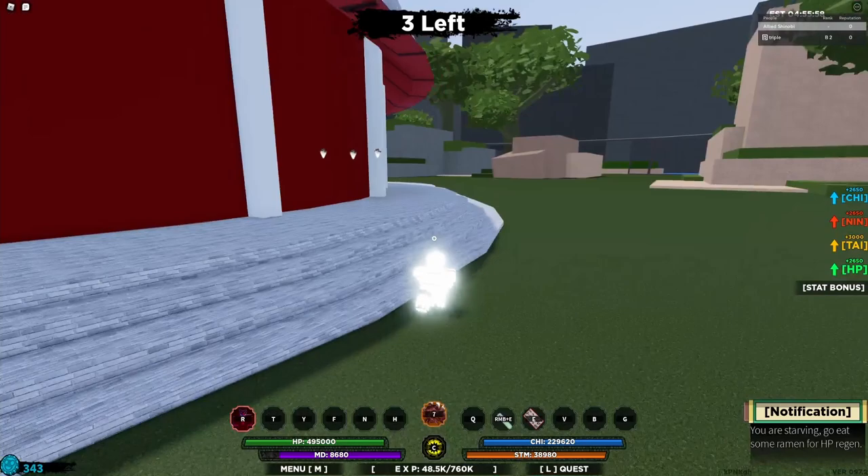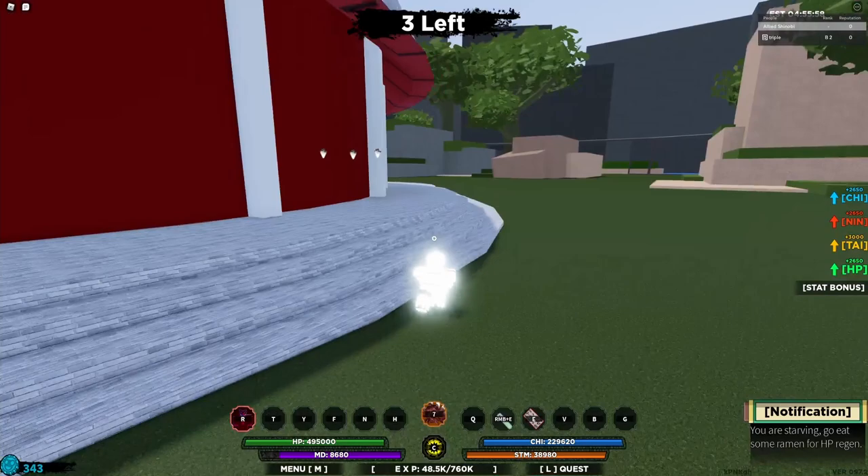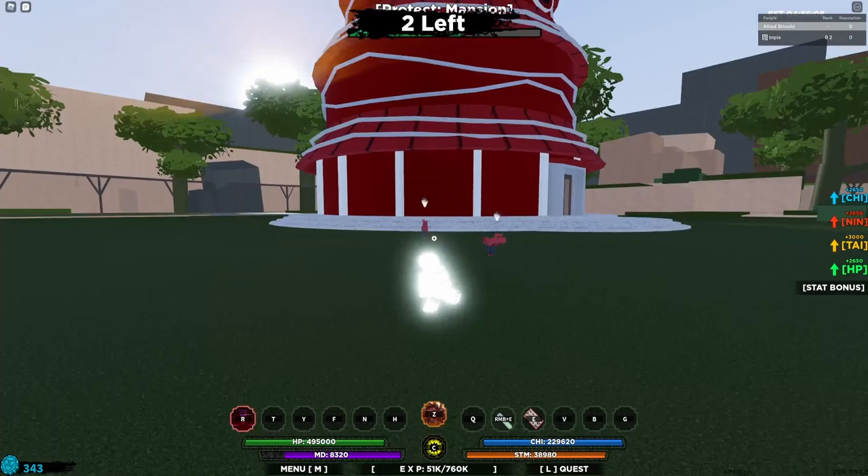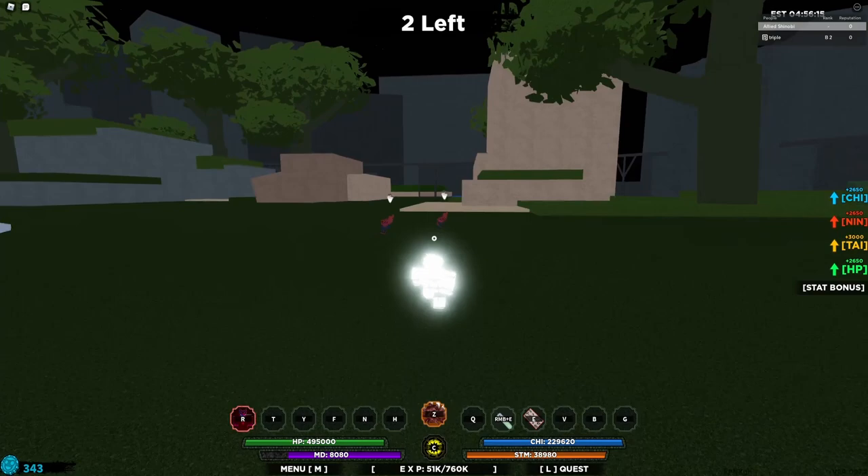So you guys will get Ten-Tails in War Mode. The mansion is half HP right now because I'm alone, but I'm gonna show you guys a really great tip. As you can see, I only have Reaper Spirit equipped. The reason for that is Reaper Spirit will give me mode if I use it on the NPCs here, meaning I will have unlimited mode if I keep using it.